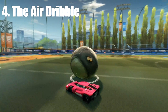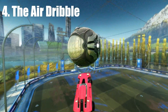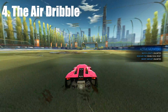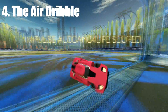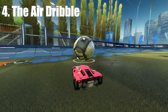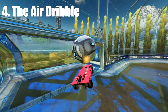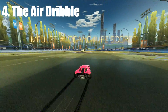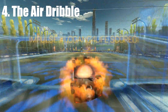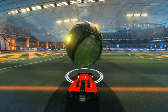Now you've made it to the actual air dribble. If you've done everything right up to this point, you should be able to just hold down or feather your boost to complete it. Keep pointing your car towards the bottom of the ball in order to keep it up. Once you've got consistent setups — that's the hardest part — you're well on your way. After you pop it off the wall, feather boost up to the first touch, then after the first touch you can hold boost more. Don't hold it all the way or you'll run out, but the first touch feather is really important.